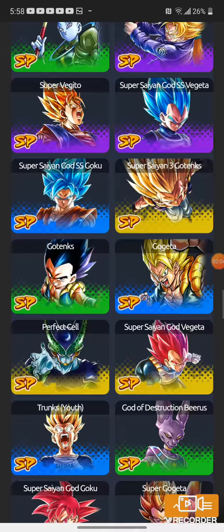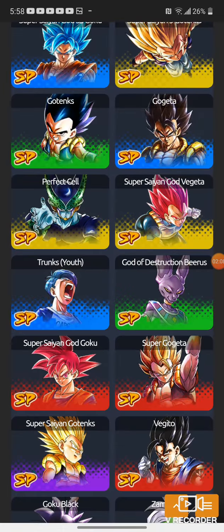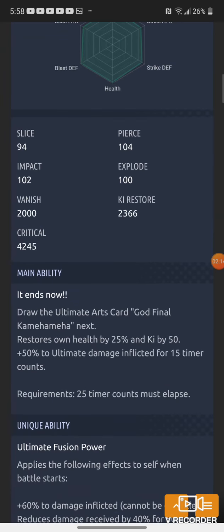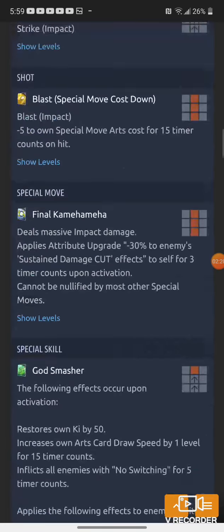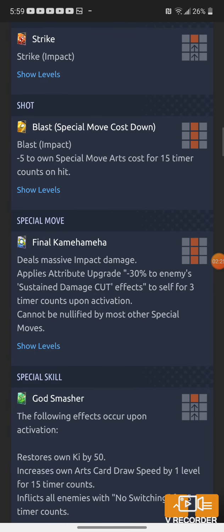By the way, this Gogeta has Zenkai Awakening — I have him at four stars, and if I get two more copies he'll be seven stars at Zenkai level one. But anyway, let's talk about Vegeto. He can lower his special move cost and increase his special move damage.